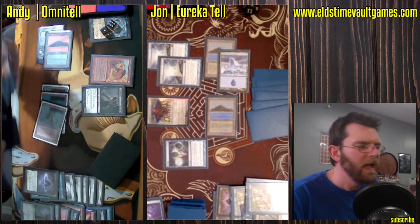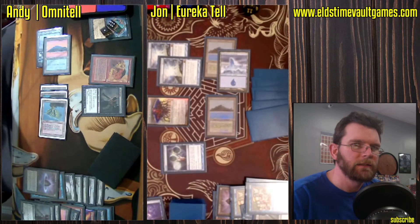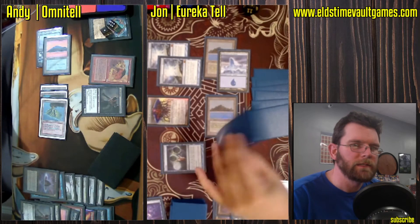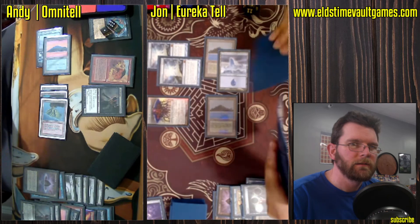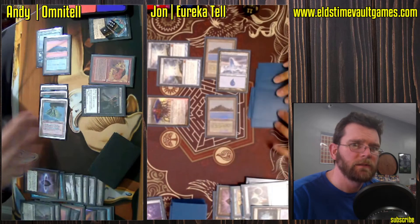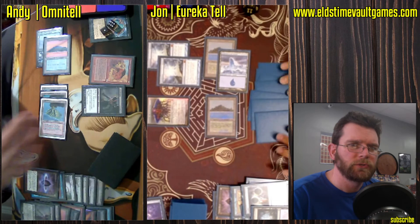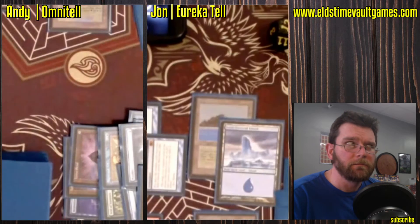Emrakul. Follow it up with Ponder. It feels like John can just go to his turn and attack. Griselbrand's going to go away end of turn, prior to discard. Sneak Attack's at the end of each turn.